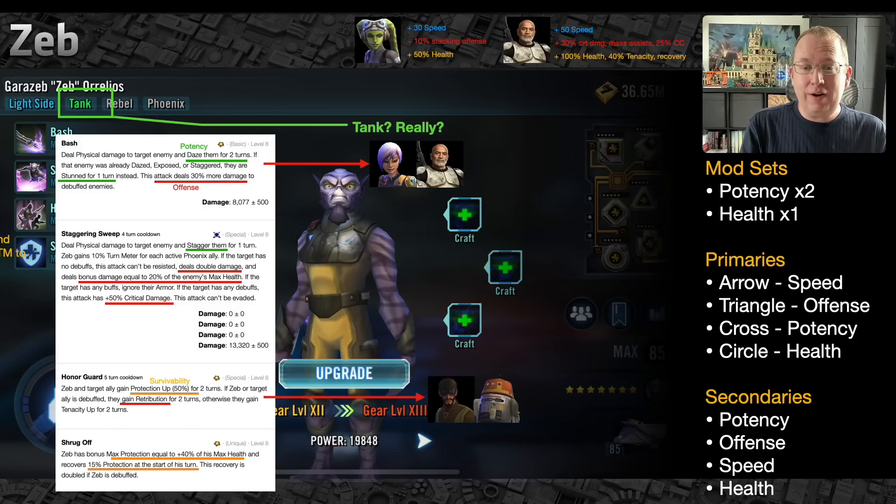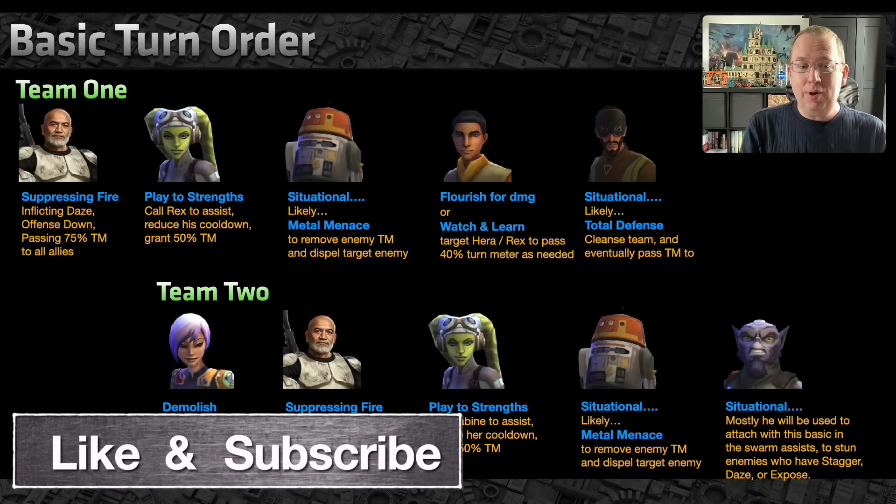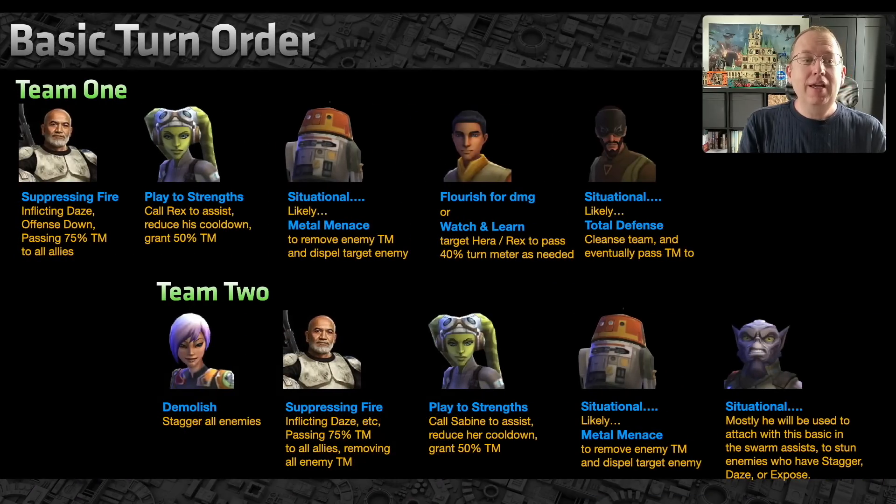Potency is most important for a lot of this squad, especially Team 2 with Sabine — you need potency on her, Rex, and Zeb. For Team 1, potency on Rex and the rest can be mostly health and offense, which most players have more of anyway — probably another reason I lean Team 1 for early to mid game. Late game when you have full resources, Team 2 is probably better on offense; Team 1 is probably better on defense.